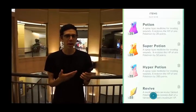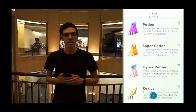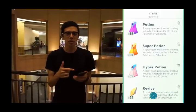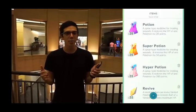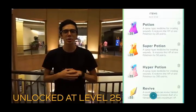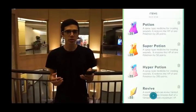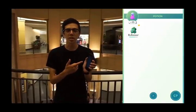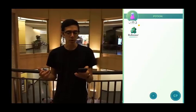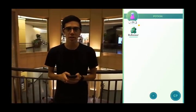When you open your items list, the first batch of items you'll see are Potions. These are items that heal your Pokemon's HP. Potions heal 20 HP, Super Potions heal 50 HP, Hyper Potions heal 200 HP, and Max Potions, which I haven't unlocked yet, heal your HP completely. To use a potion, you just tap on it and it'll pull up a list of all the Pokemon that you can use the item on. You just tap a Pokemon, and my Bulbasaur just got healed by 20 HP.